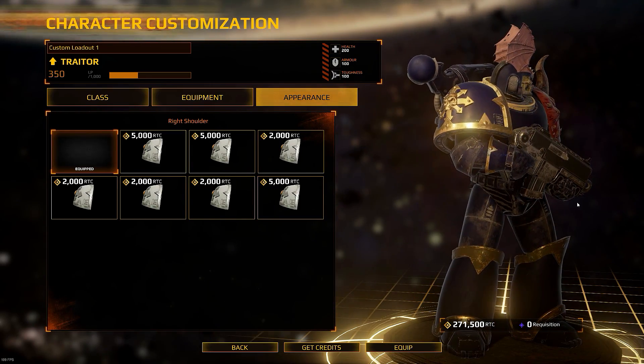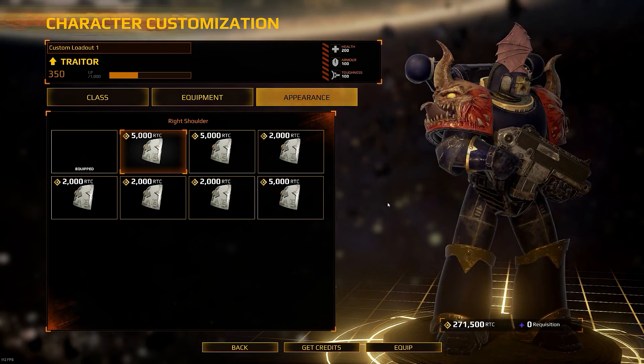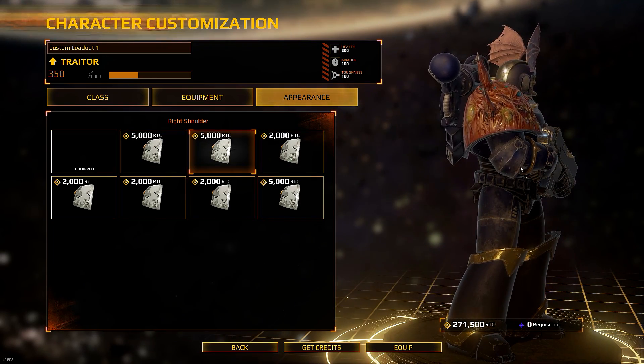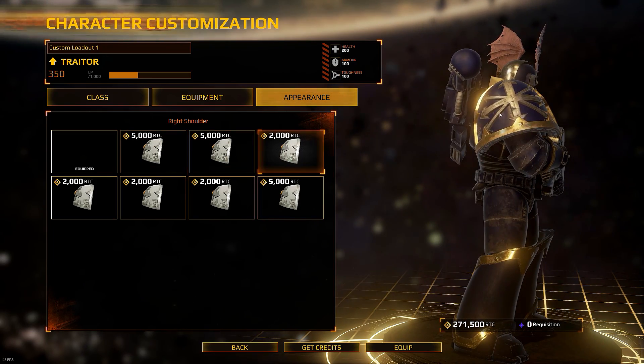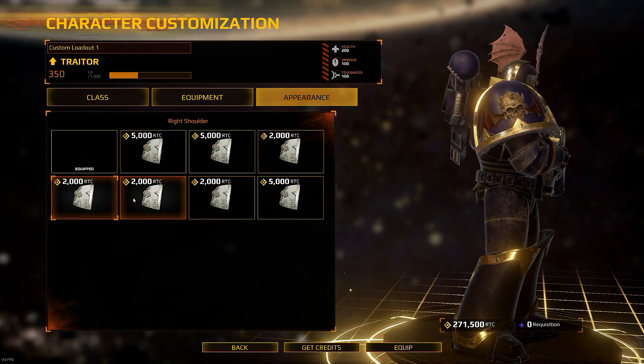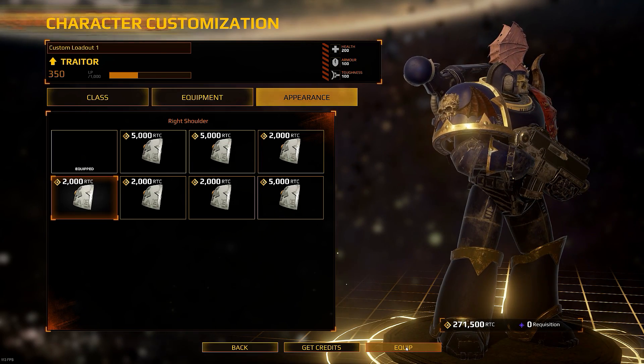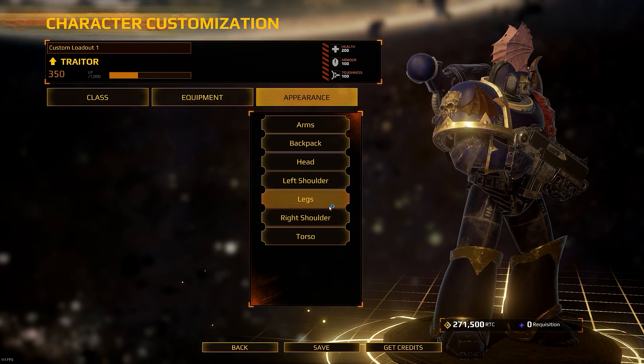If we go to the right shoulder, we could have two funny tongues, but we won't do that. You've got the mutations on this side, some Chaos stars and bat wings as well. I think I'll go with the big Chaos piece like that.